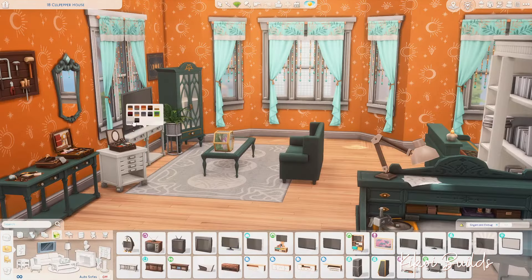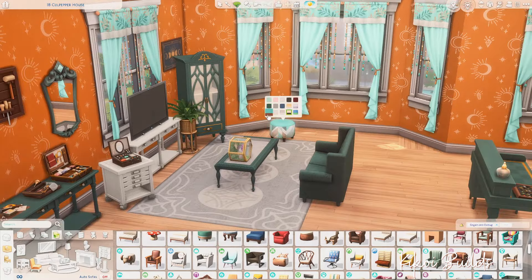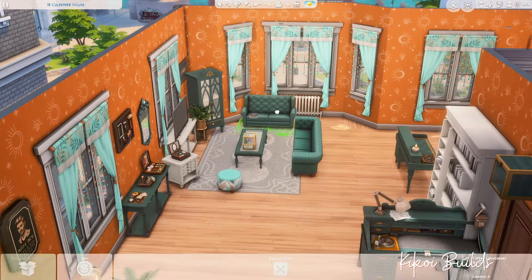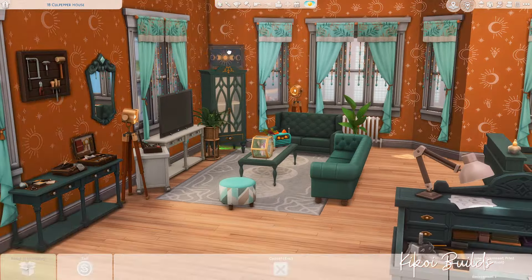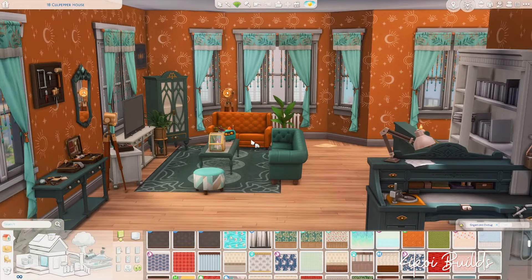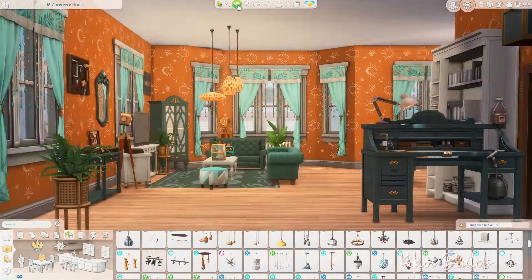Then I followed up with placing the curtains, which come from the Paranormal stuff pack. I think the Paranormal stuff pack goes very well with this pack, and the Realm of Magic game pack also marries up very well with it. I chose the teal or turquoise swatch for the curtains and thought they fitted very well with the orange walls, so I kept them.